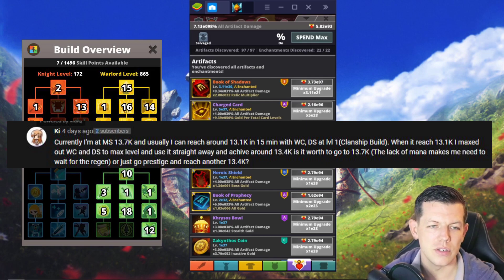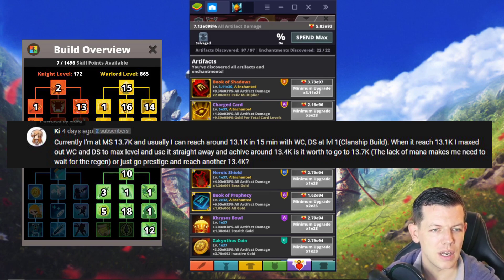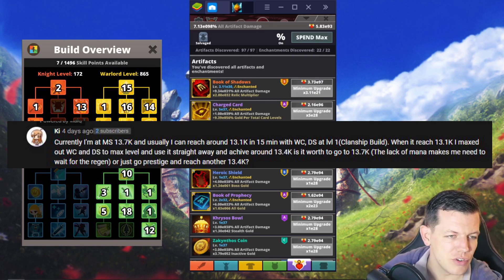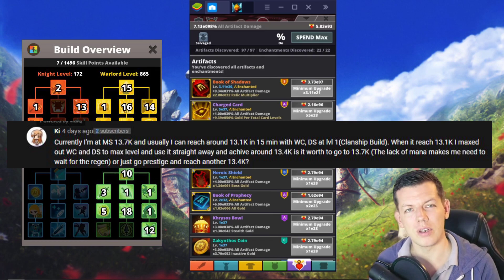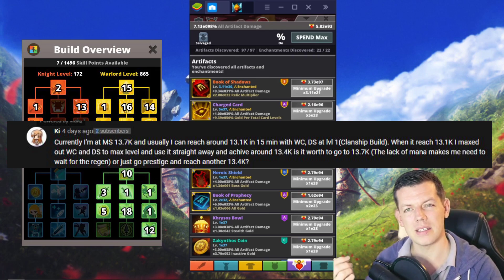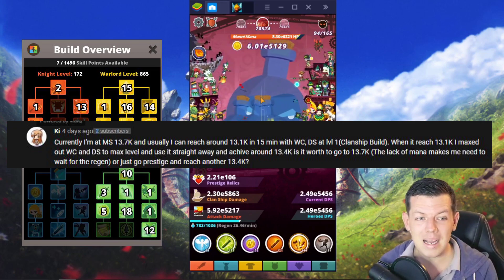Kai says he's at max stage 13.5k with a Clan Ship build, usually reaching 13.1k within 50 minutes. He maxes War Cry and Deadly Strike to get to around 13.4k and asks if it's worth pushing to 13.7k, noting mana regeneration is an issue. Basically, this is a question about runtime versus relic gain — how far should you push a run before it stops being efficient for maximum relic gain per unit of time.